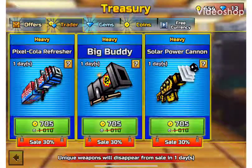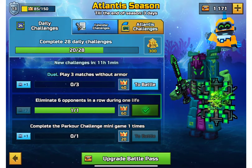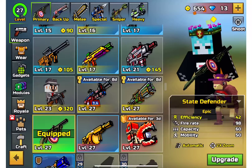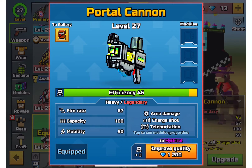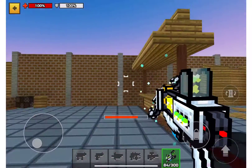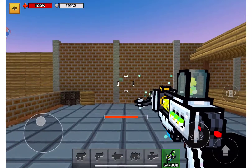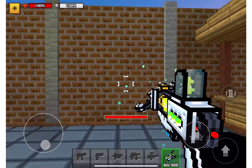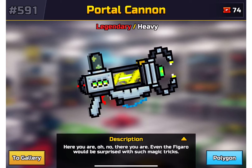Hey guys, today we are on Mirage's map and we have a new weapon which is actually the portal gun cannon. Let me just show it to you guys - here it is. Let's go to gallery view: portal gun. It's like a charge gun and I'm pretty sure you can make a portal out of it.